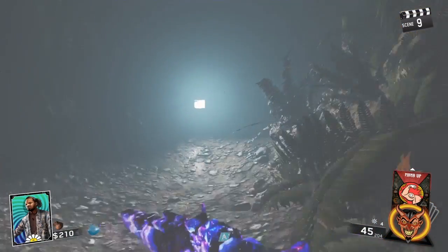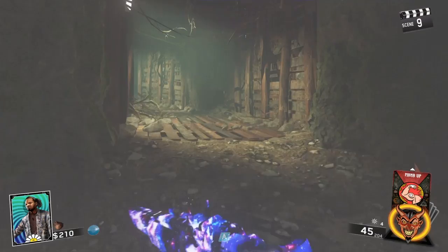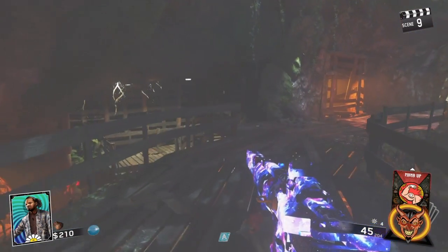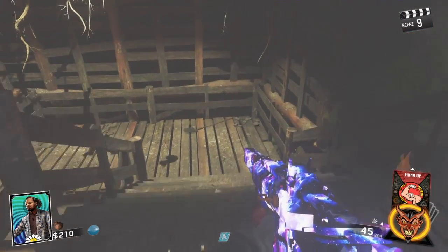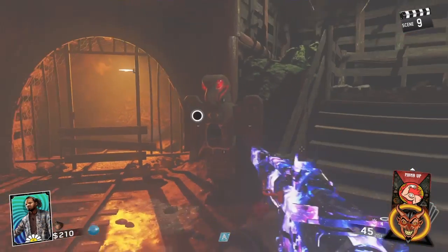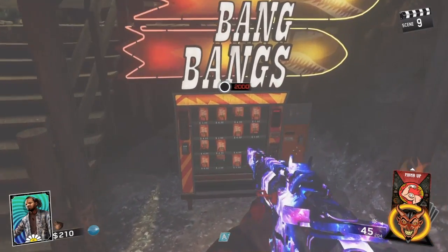Now the sixth one is Double Tap or Bang Bang. And this will be in the area where you turn the power on. But you want to go down these stairs, and it's going to be right there, underneath the stairs.